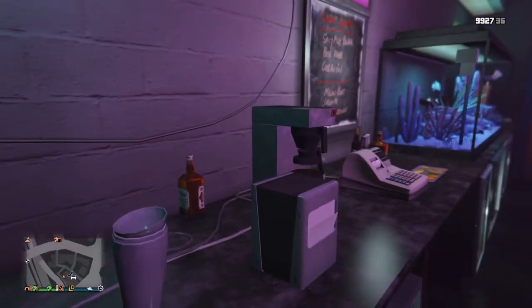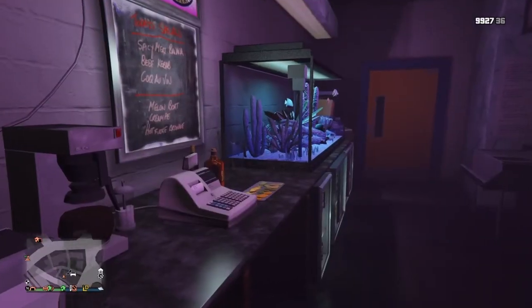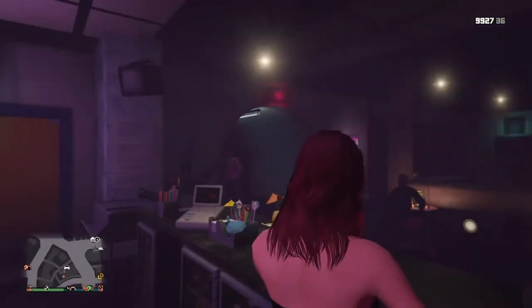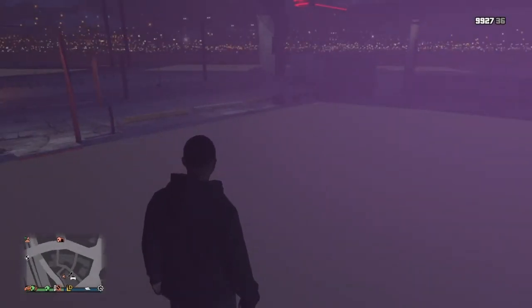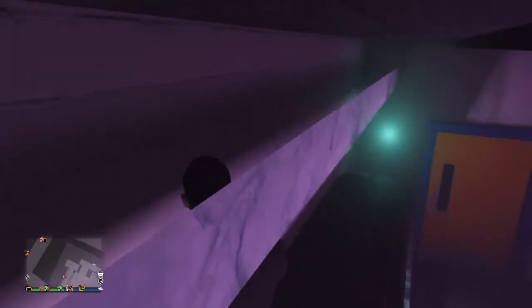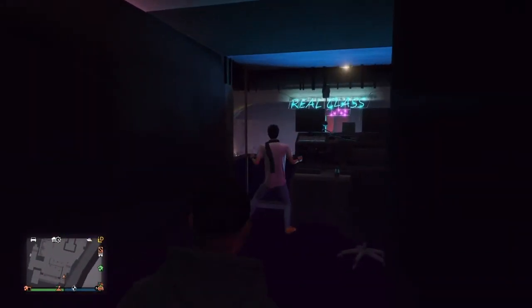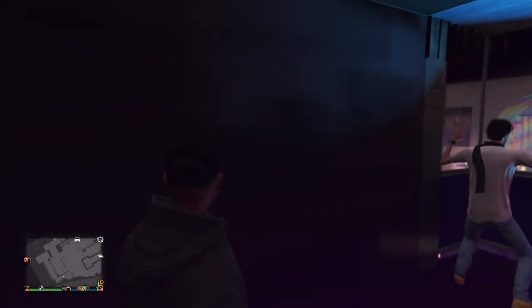Now to show the interior in third person, what you're going to need to do is jump up onto the counter — it's as simple as that, just jump onto anything. And there's the interior. That's how you get inside the DJ booth at the Vanilla Unicorn on GTA Online.